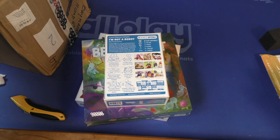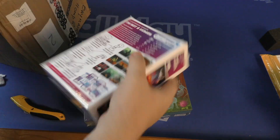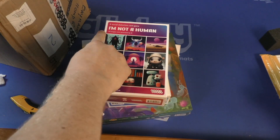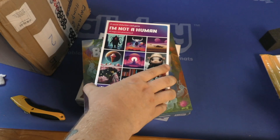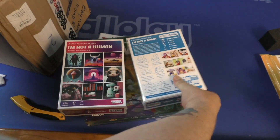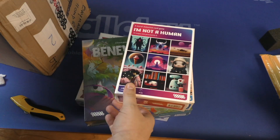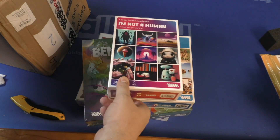It's designed by the author of Spyfall. And this one says I'm Not a Human — all images were generated by AI. Well, they're being straight up about that. Interesting. I don't know what the rules of these are but I'm fascinated by both of them.